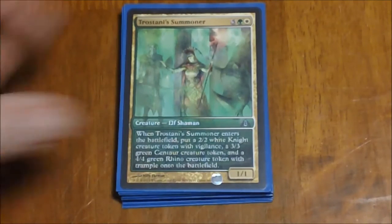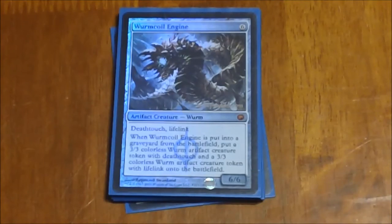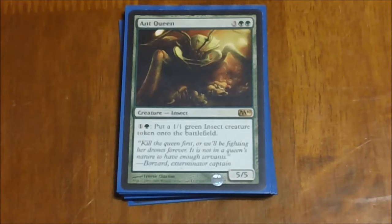Wurmcoil Engine is just another really good card all around but also plays well with our token theme. Six mana for a 6/6 that has Deathtouch and Lifelink. The really cool thing is when he finally does get killed, he splits in half into a 3/3 Lifelink worm and a 3/3 Deathtouch worm. Again with our doublers you can put out multiples of those, which become really disgusting.